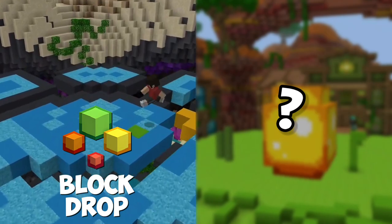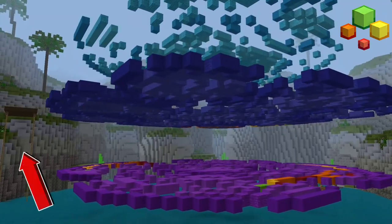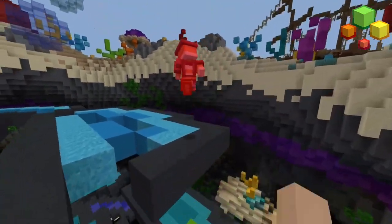The first two minigames were among the most popular limited time games to make their grand return in the arcade — Block Drop and Ground Wars. Block Drop is a TNT run-like game mode with four floors that slowly disappear, with power-ups to help you survive and slap others off the map.